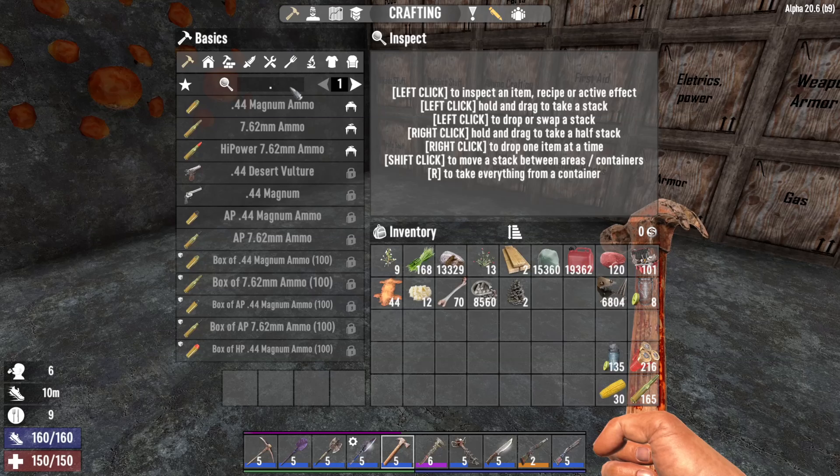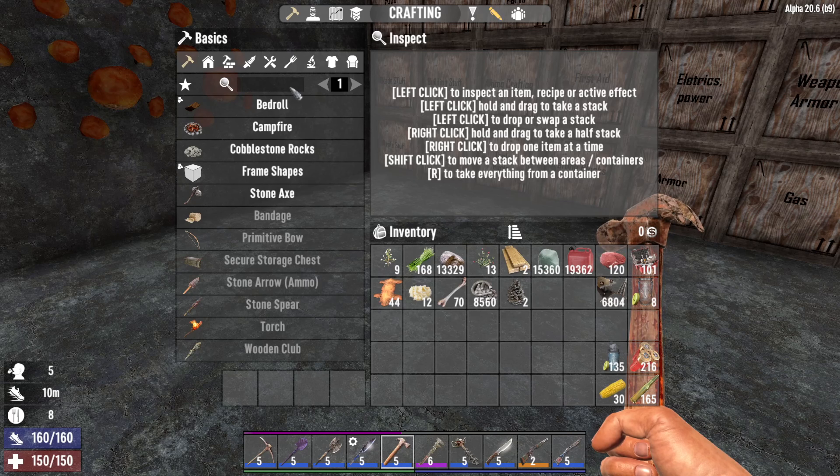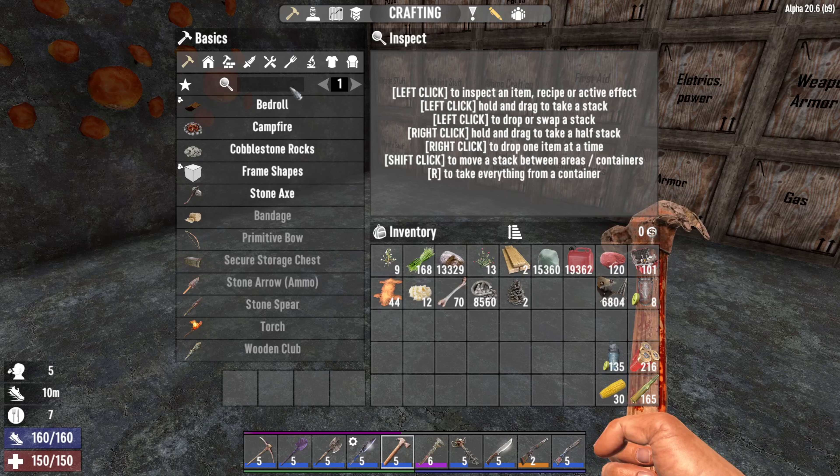Hello ladies and gentlemen, my name is the facehistorologist and welcome back to 7 Days to Die. In this video we will be taking a look at all of the food and medicine items, not including candies, and what their effects are and what you can actually expect from them.